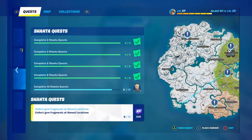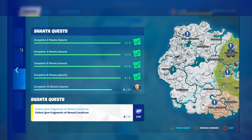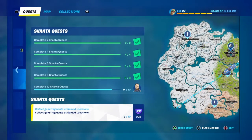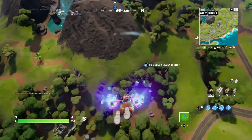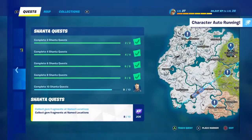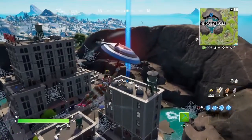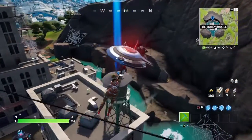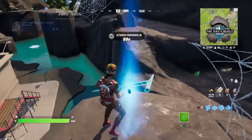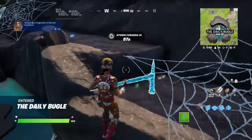Okay, so we will be going to the Daily Bugle. It shows that the location is right here — you have to put your pink marker exactly where they put it. It shows that the gem is right there, let's see if it's correct. And yes it is — it is on this stone.